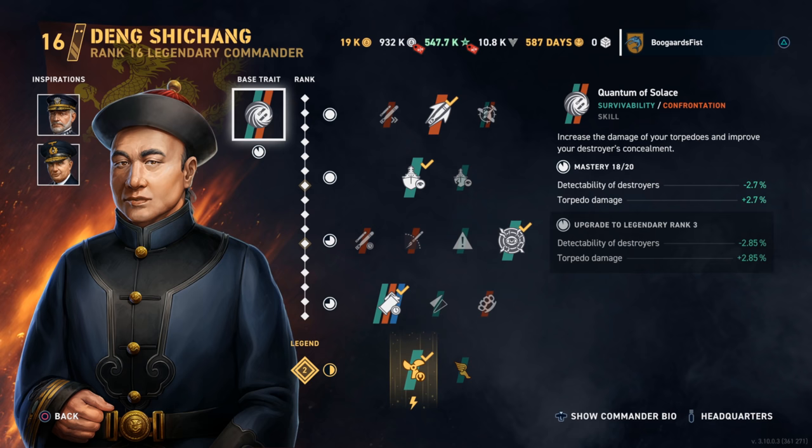Hey guys, Steeple here. Today we got a look at the tier 7 Asian Destroyer, Xinyang.